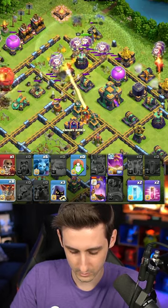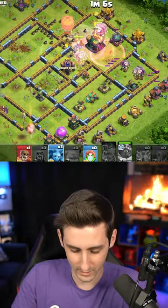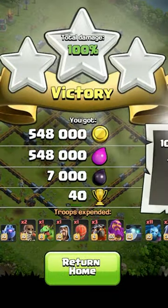Hound, Balloons, Balloons — Warden ability now so they come back around for it. And we got it — look at that going down here with the zap lalo. Three star!